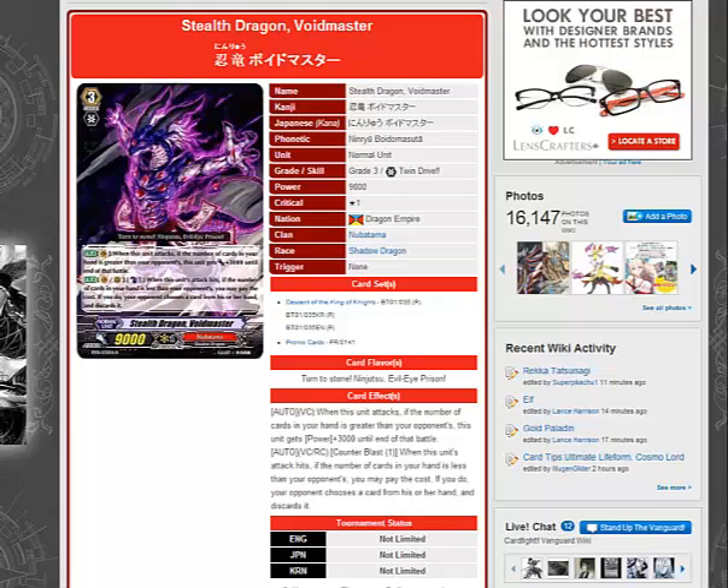Normally when a unit stands and attacks again, they'll say okay, I'll take it — especially if you're at 4 damage. But sometimes the Voidmaster's ability can trigger off the stand trigger attack, and if they take it, they take extra damage and lose another card from their hand. So it might not be a good idea for them to take it, and most of the time this will be blocked.